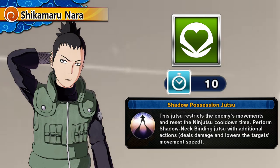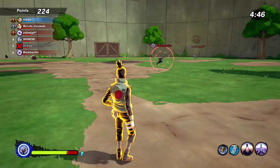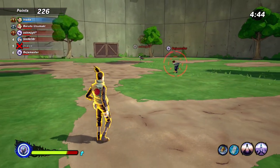The Shadow Possession Jutsu is a heel type technique that you learn from Shikamaru at training rank 1. It has a 10 second cooldown duration. The jutsu's description reads: this jutsu restricts the enemy's movements and resets the ninjutsu cooldown time. Performs shadow neckbinding jutsu with additional actions, deals damage and lowers the target's movement speed. When you capture your target, you and the target are stunned in place for 5 to 6 seconds and their ninjutsu are instantly reset.